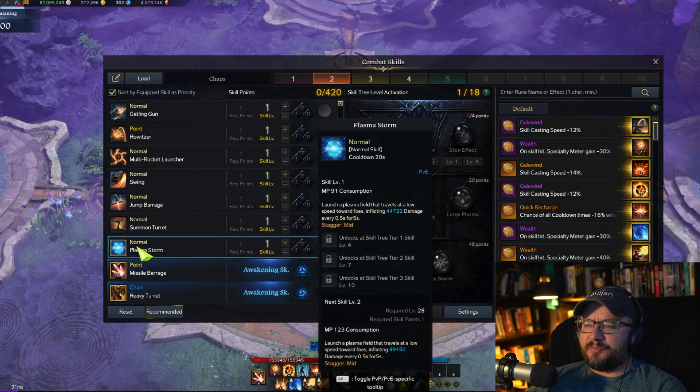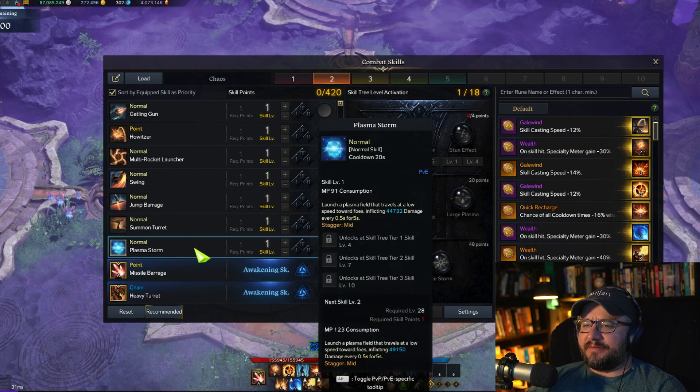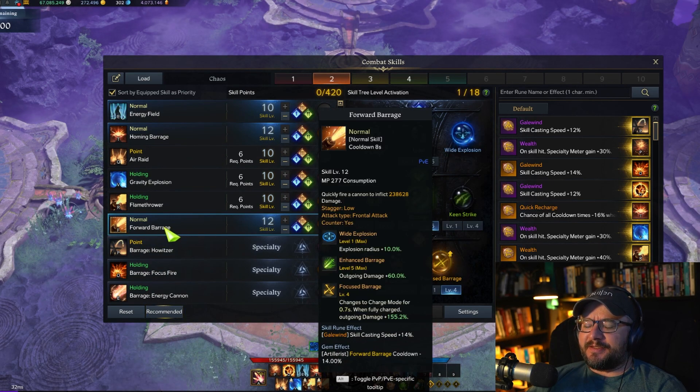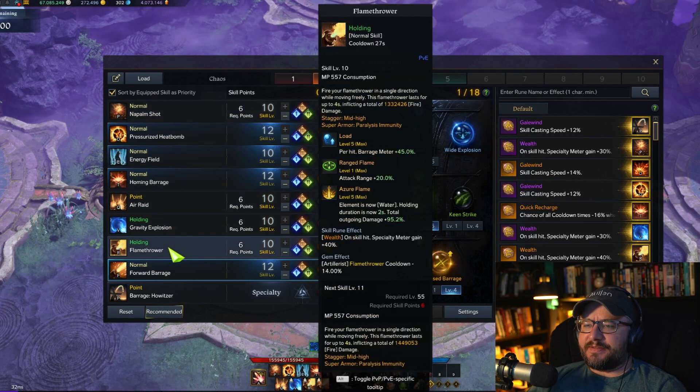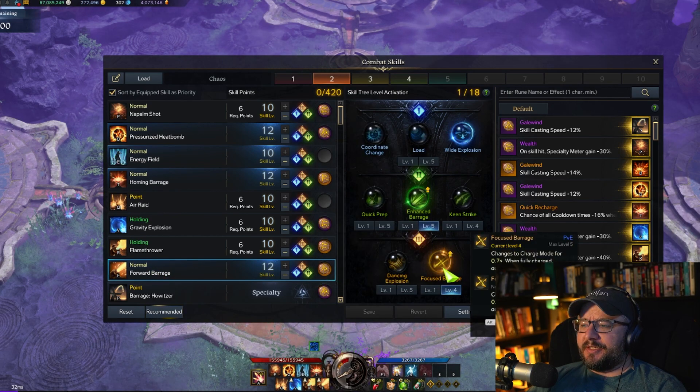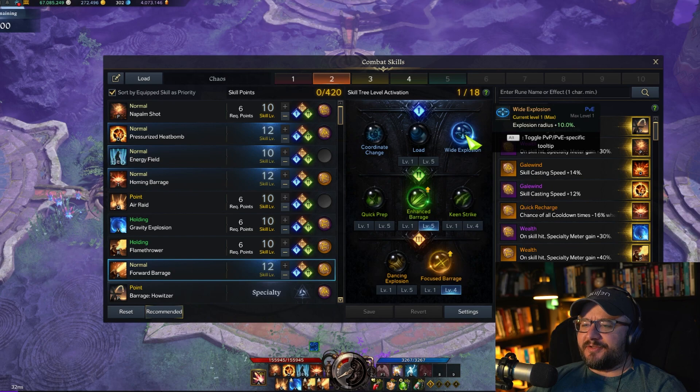And then Plasma Storm — I used to run Plasma Storm quite a bit because I put Bleed on it and it would do more passive damage. Lately I've enjoyed this because all of these abilities have long cooldowns, and so you can kind of spam this towards the second and third levels. I've been playing around with that and it feels kind of fun to just pop it constantly.